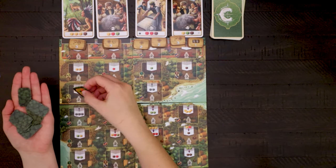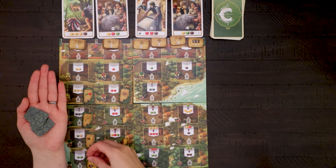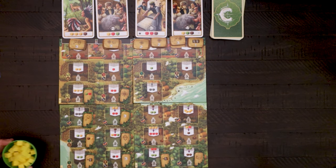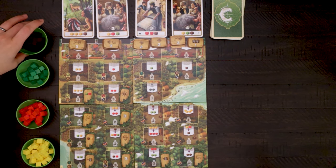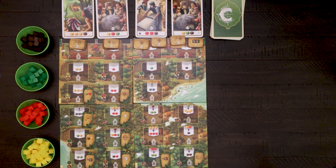Shuffle all of the exploration tiles face down and place them onto the board positions with the same symbol, keeping in mind the player count — in a four player game the space marked with 2-3 remains uncovered. Place the goods into their respective bowls and align them near the game board in descending order: brown at the top of the board, then green, red, and finally yellow. Thematically, brown represents fur, green tobacco, red meat, and yellow corn.